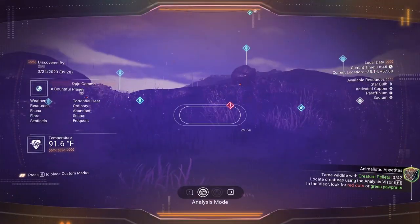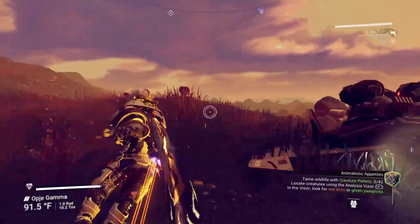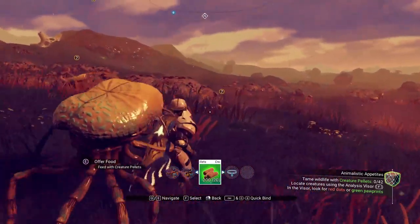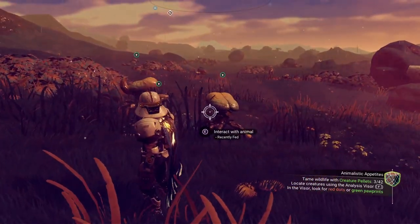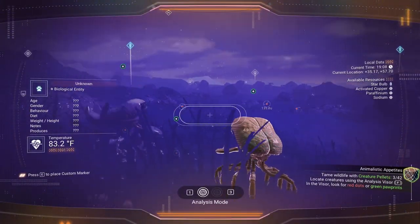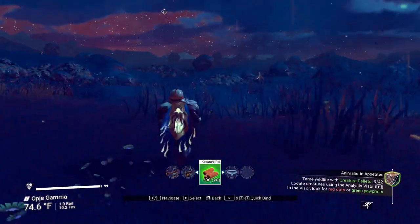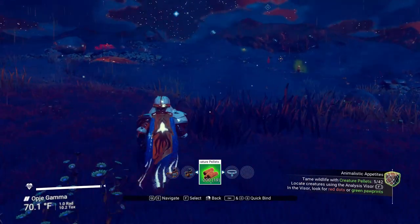Let's look for creatures. There seems to be a few over this way — let's go ahead and do it here. Oh, hello. Okay, stop. Alright, there we go. We got three. There's a couple more way out there. Let's go ahead and get these guys fed. And it looks like that's pretty straightforward. Just keep doing this until you get them all taken care of.